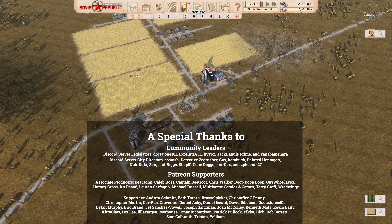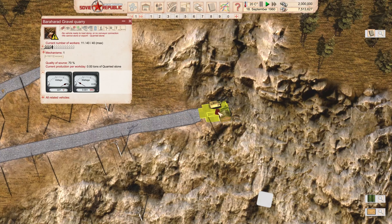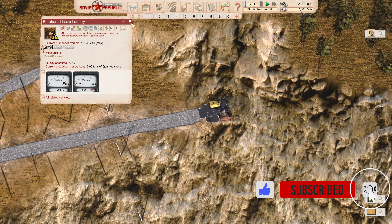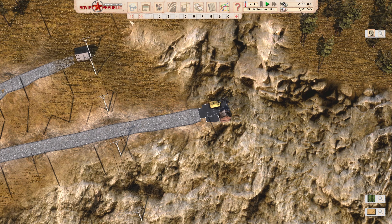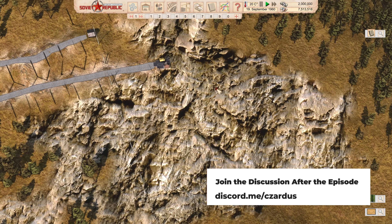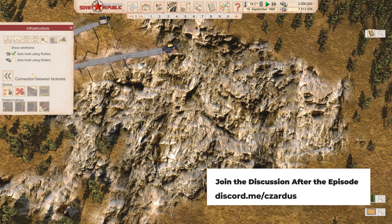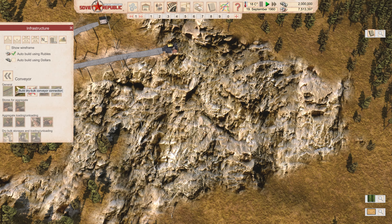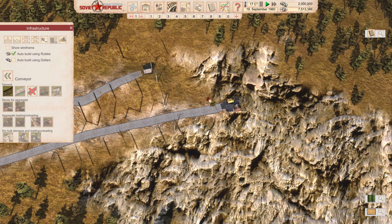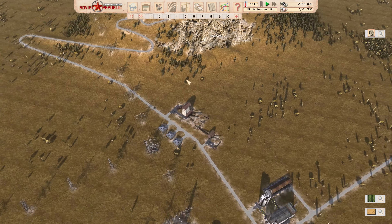Today we're going to come in here and unpause things to get a little bit of stuff going on. A few of you mentioned that we don't need to have the bus coming here, although we have workers working there now so I don't mind. It says no vehicle ready to load stone or no conveyor connection. We don't have a conveyor connected to this. I tried to bring one down but it won't let me put that there, so we're just going to leave that alone.